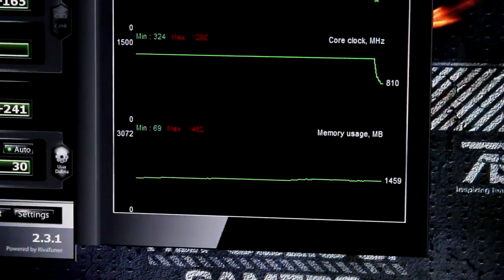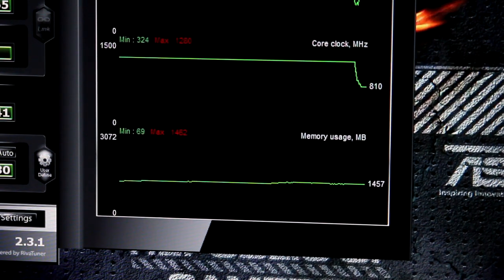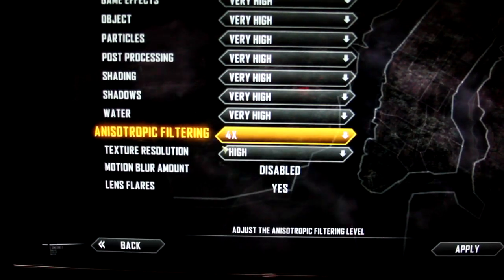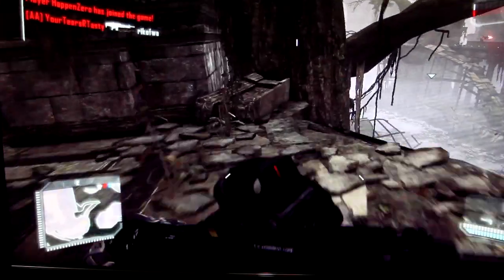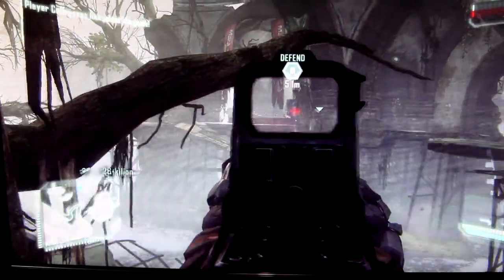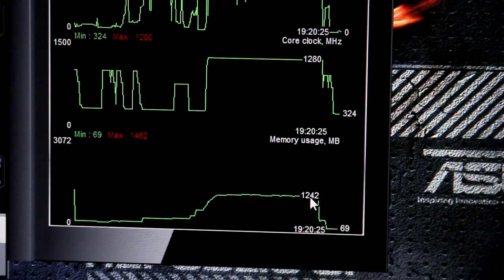I went ahead and ran out into the game — this is a 64-player map — and I never used more than 1462 megabytes of RAM. I then took the most demanding game people consider right now, which is the Crysis 3 beta, and I was a little surprised — I was using a lot less RAM than I thought, never more than 1200 megabytes.